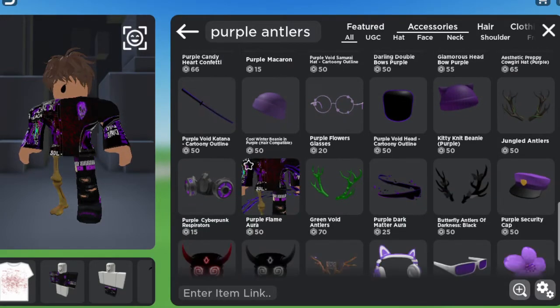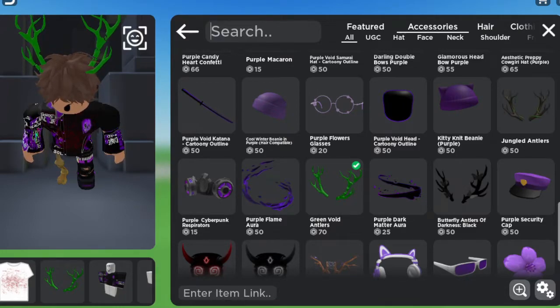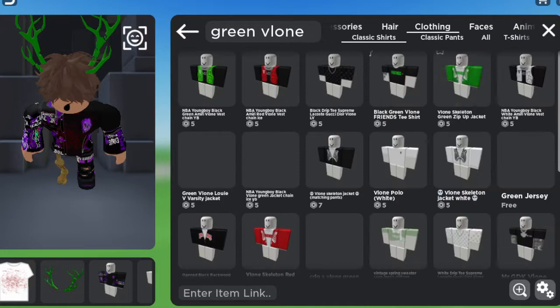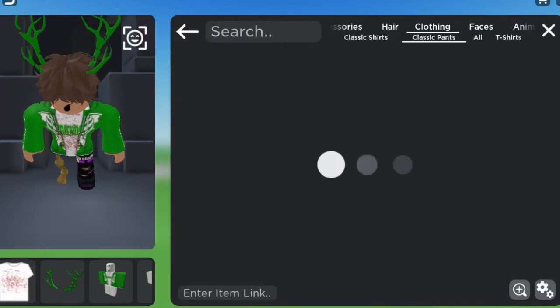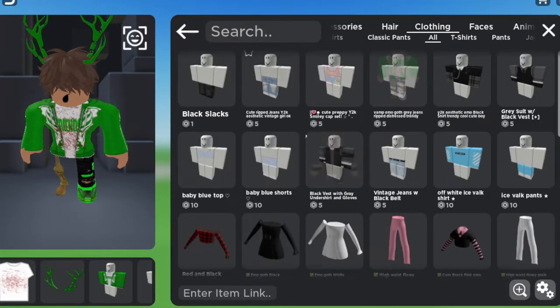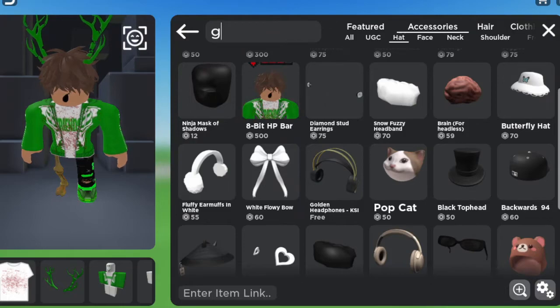You could also do this with green. Already, to start off, these green void antlers look absolutely amazing. Then look up 'green' in Clothing under Classic Shirts — 'green VLoan' — and there's a whole bunch of green options. Let's go with the skeleton this time. Then go with the pants — 'green VLoan' — and find something you like. Then we need one more accessory for the head and a face accessory, so just look up 'green.'